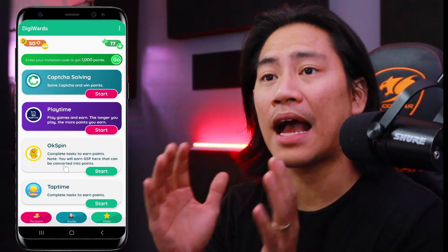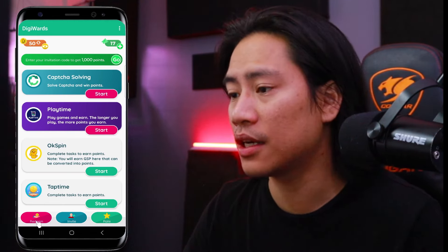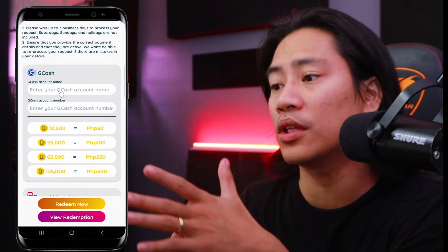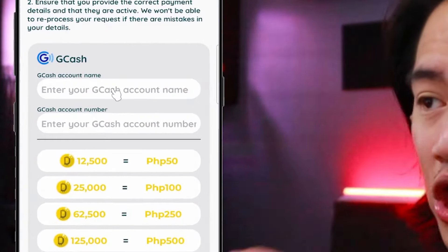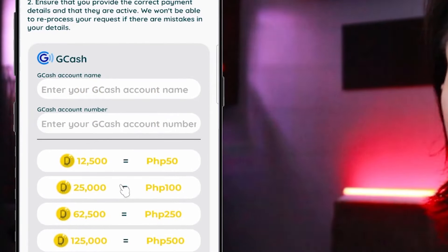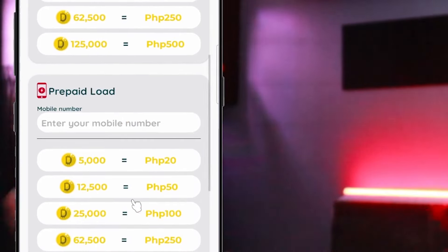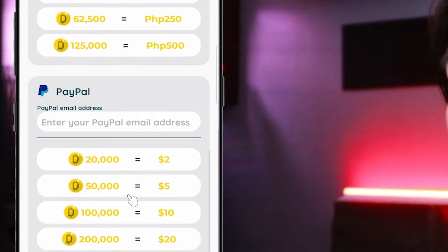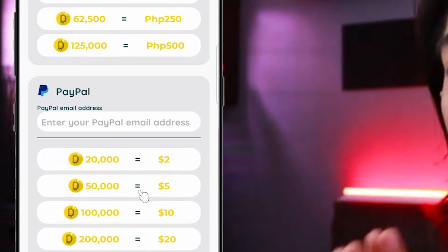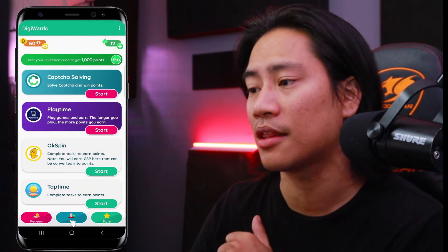That is basically how you could get points from CAPTCHA solving. Now, how do you redeem the earnings? If you click on redeem at the bottom left, it will show you that you could redeem via GCash. If you're in the Philippines, you can withdraw your earnings to GCash money or convert it to prepaid load. If you are outside of the Philippines, you could withdraw using PayPal.